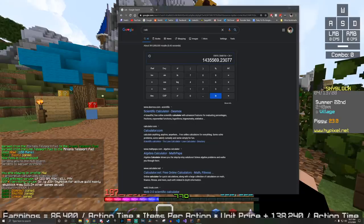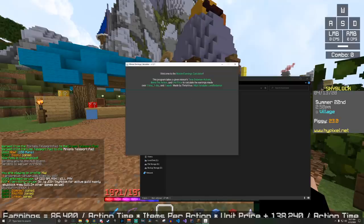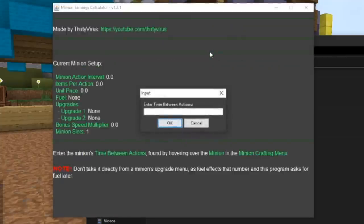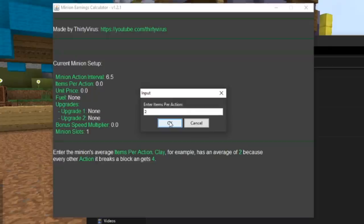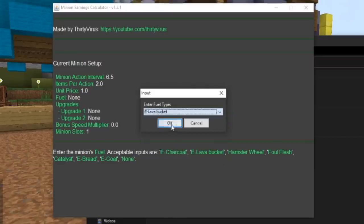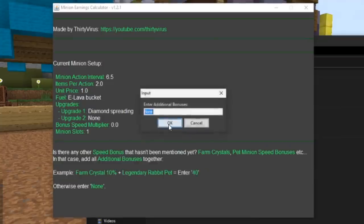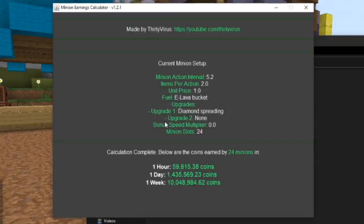I actually developed an app that calculates these earnings. If we open the minion earnings calculator .jar — I'm the original developer, but my friend Rapjorn made a GUI for it. It prompts you: enter time between actions — 6.5 for snow minion base speed — items per action: 2, unit price: 1, fuel type: lava bucket. You enter diamond spreading as the first upgrade, no second upgrade, 24 minion slots — and it shows the exact same number I just calculated with Google calculator, but does it all at once.